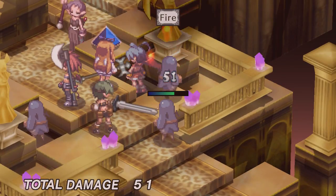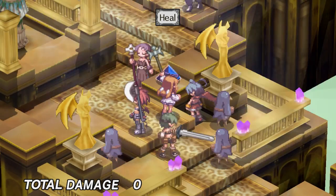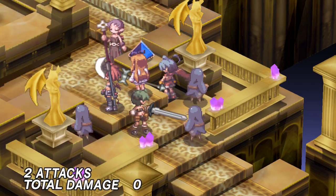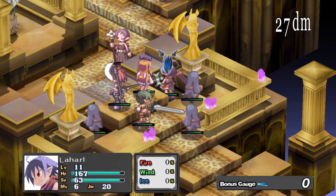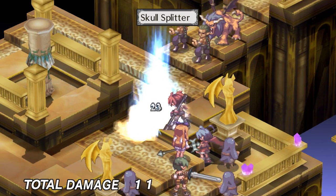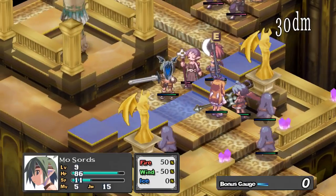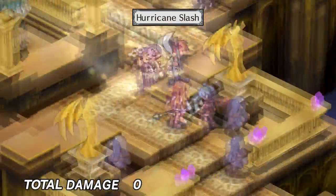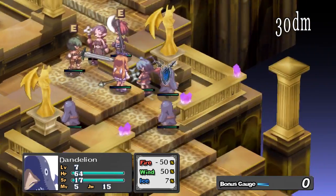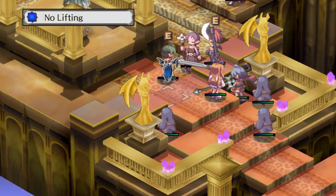I'm curious whether Prinnies actually explode in this version when thrown — I haven't experimented because reviving a unit is expensive. Actually it doesn't count as an ally kill, so I could totally do it. I'll probably test it at some point just to see if it's viable using Prinnies as explosives, because in Disgaea 5 people gave me grief for that strategy. Oh — that enemy is still alive. Wow, nothing but surprised.